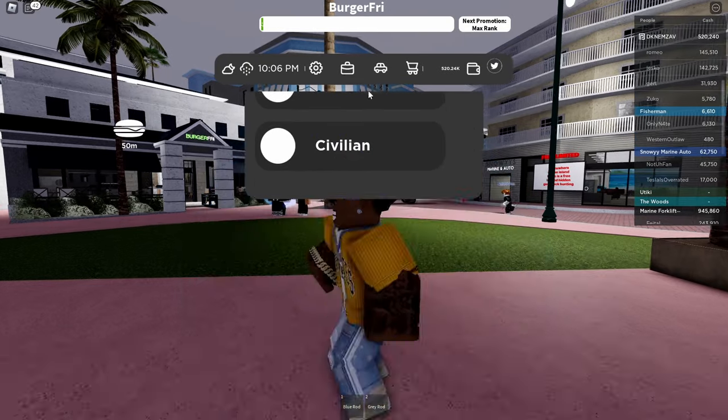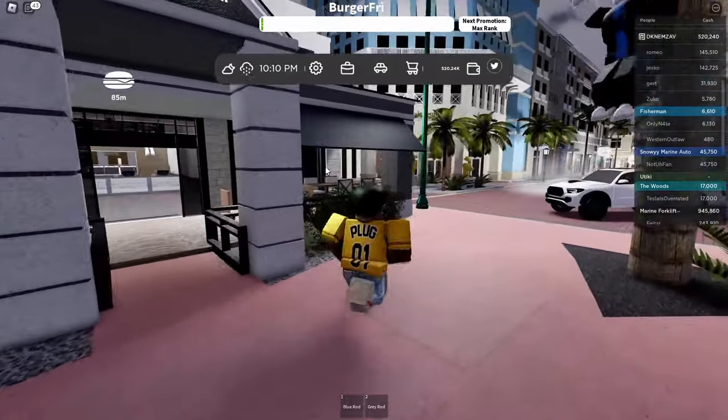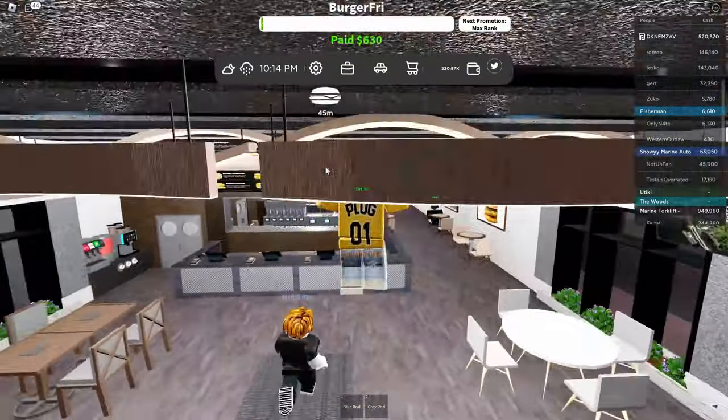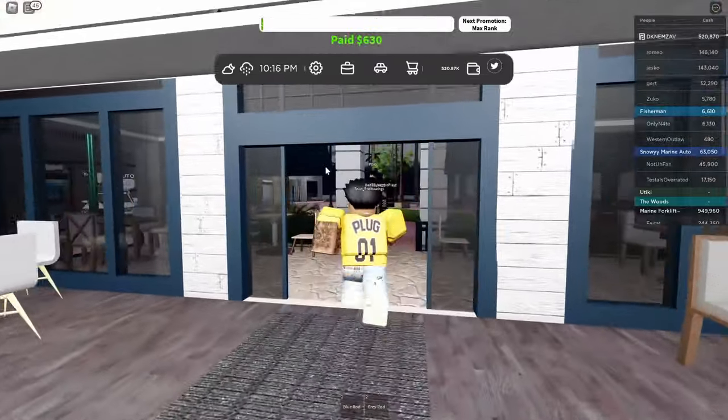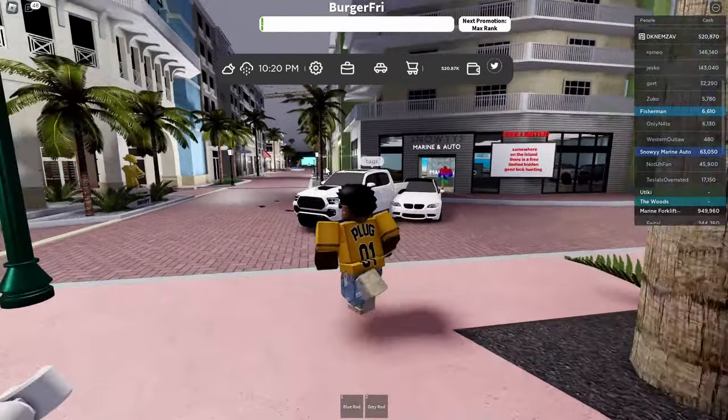For you guys just spawning in, the best job to start off with is probably burger fry because it's the closest and it's in the vicinity of everything. You can just chill around, eat, or do stuff in here and hang with people. It's a good job, just don't go too far or you won't get paid.